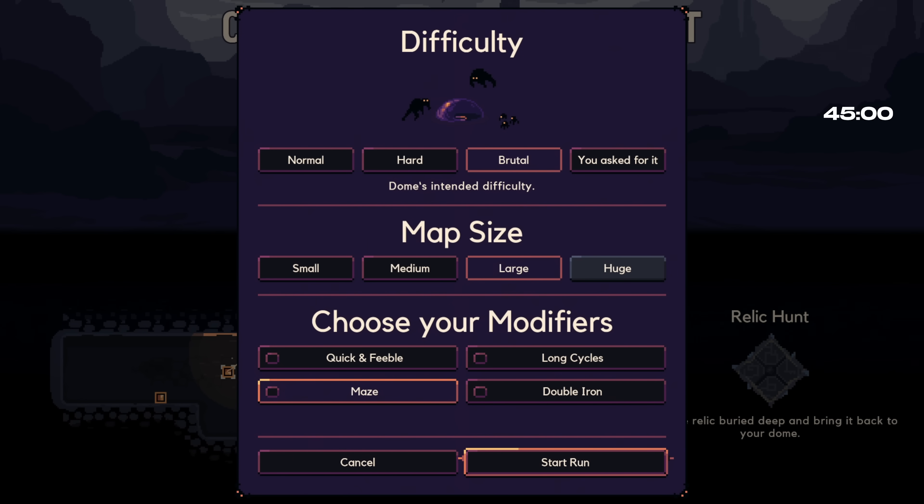There's been two small patches since I last played. So for this challenge, I'm looking through all the comments. This one was really highly upvoted by Laifu. It says: challenge, this is time attack. Find or retrieve the relic in 45 minutes or less. You can keep a countdown on the screen for extra drama. Map size, medium to huge. Huge would be more suspenseful. I'll draw a line right in the middle — we'll do large.